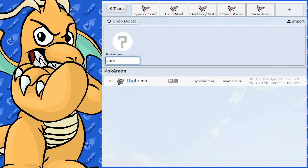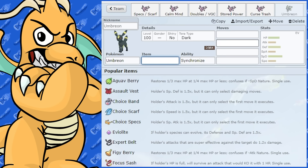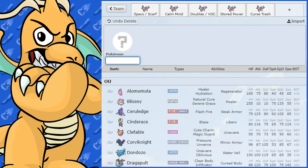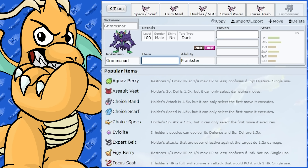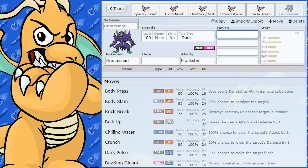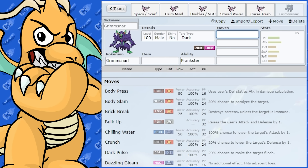Umbreon is actually a pretty good partner for Espeon because it covers a lot of its weaknesses, except for Bug. Grimmsnarl is not too bad as a partner either — being a Dark-type Pokemon, it could be the one setting up Reflect and Light Screen while Espeon attacks with Dazzling Gleam.